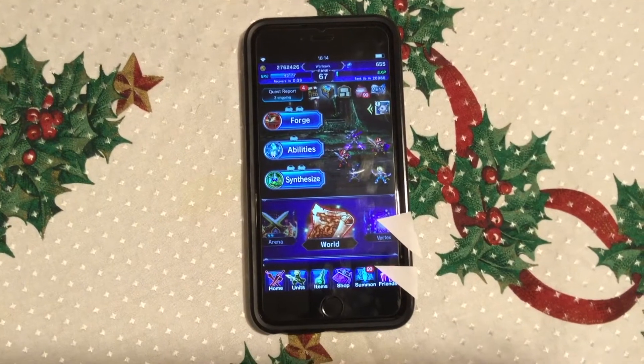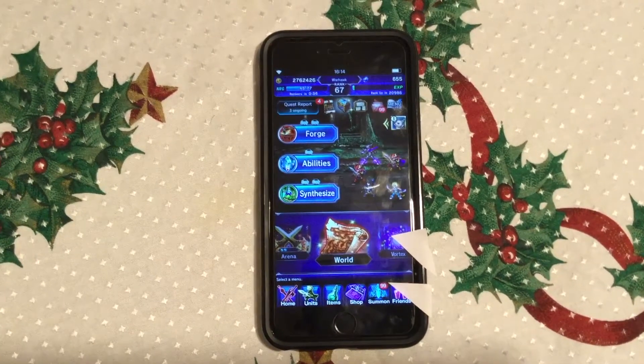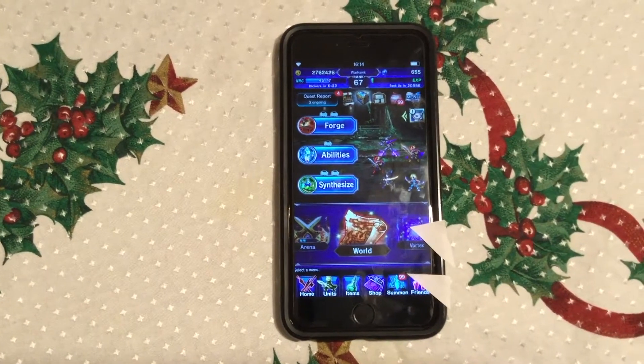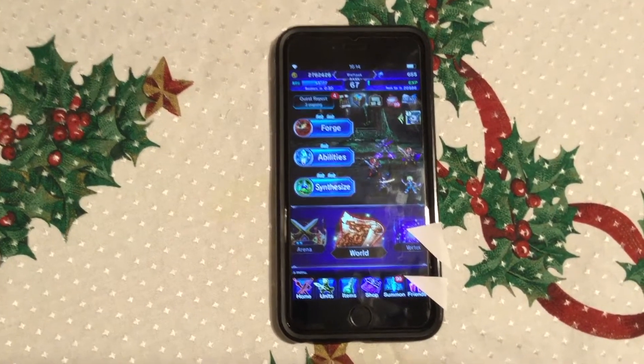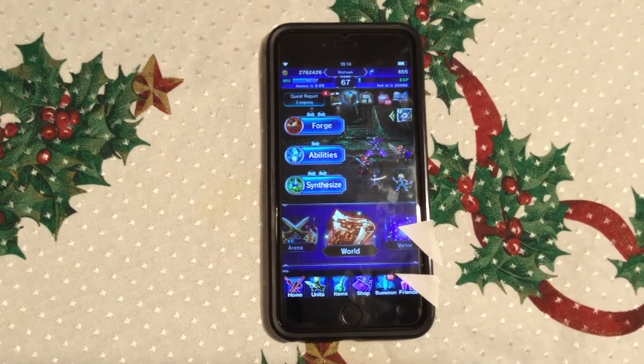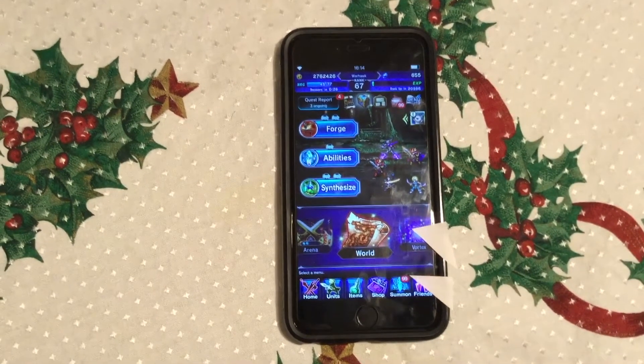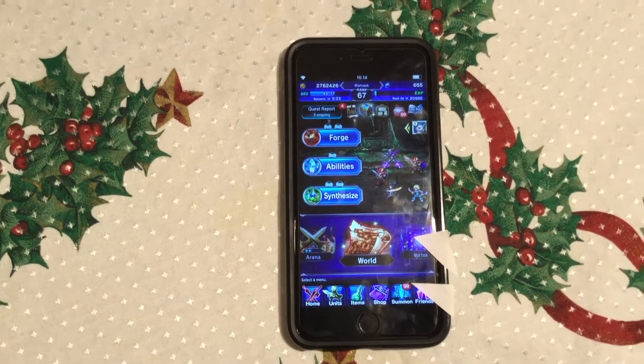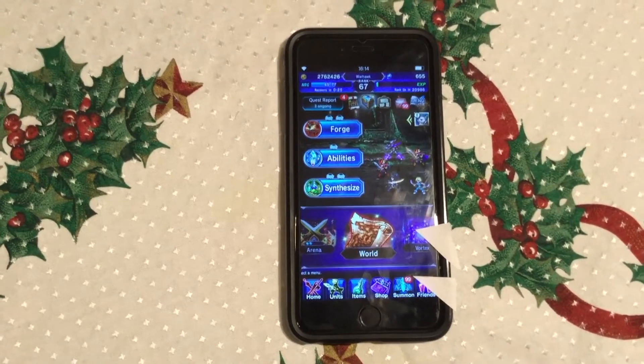Hello everybody, this is House Tutorials. Today we'll be doing a video on how to use a macro for the Earth Shrine, how to farm chess master bonuses and chess master rewards. This is for iOS only. Android has other programs and applications where you can actually have a macro, which is apparently a lot easier, but this is pretty simple as well.